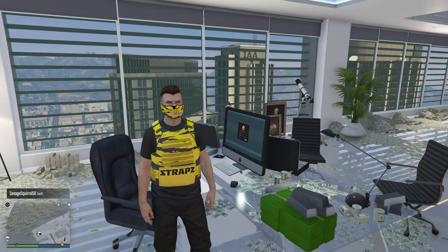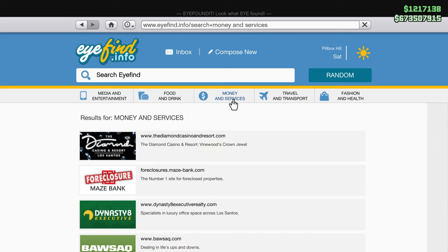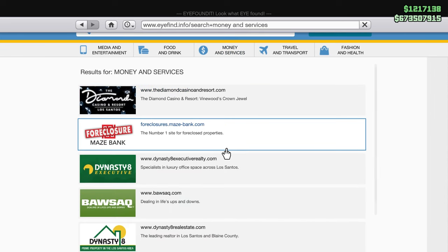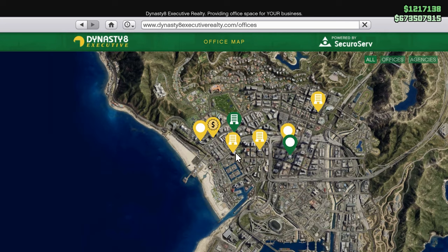To buy an office, go to your phone, go to the internet, click on Money and Services, scroll down until you find the Dynasty 8 Executive website, enter the site, and you'll have all these options to choose from.